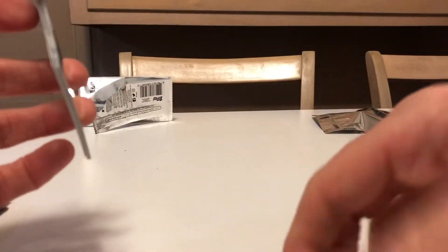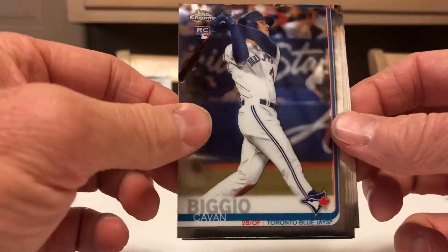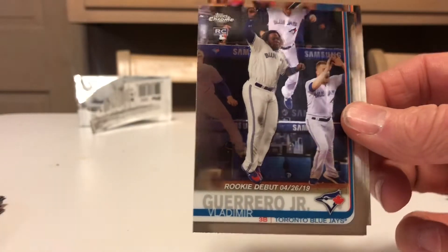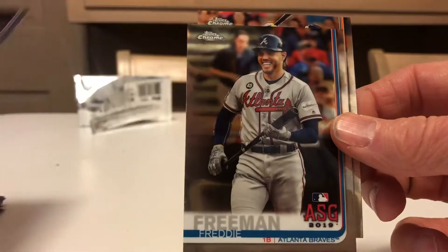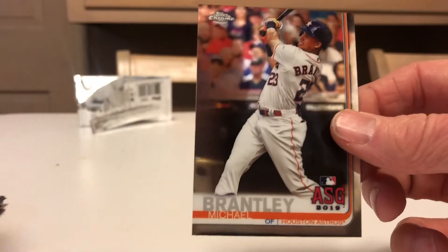I'd be interested in what people think about whether in the off season you should be selling cards or acquiring cards, because I've sold some recently for incredible prices and I'm not really sure. Kevin Biggio. Vlad — that's his rookie debut. Freddie Freeman. And Michael Brantley. Not too bad. Two packs left. We did get one Guerrero but we really needed the piece for it to be worthwhile.